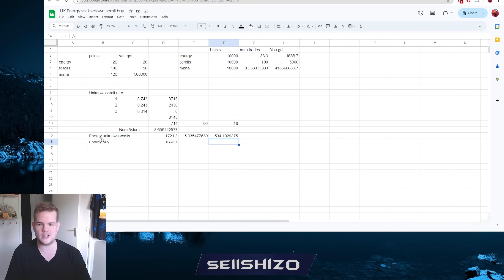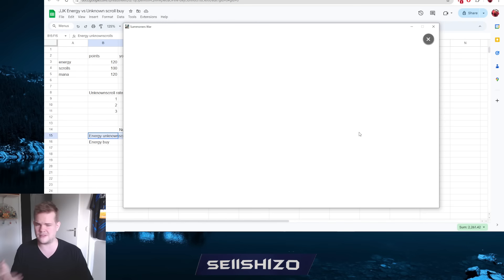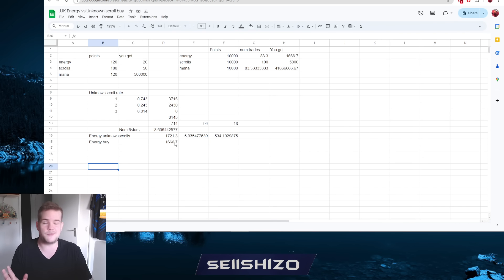My conclusion: never buy the energy. The only decision is whether to buy mana or unknown scrolls - mana versus spending those points on something that leads back to energy and crystals. For most people I'd recommend the unknown scrolls and the extra EXP. This isn't the best trade we've ever had - past events were better - but I'll keep making these comparisons for every event. Also: buying crafting materials for runes is the worst trade ever, absolute scam - do not buy those.